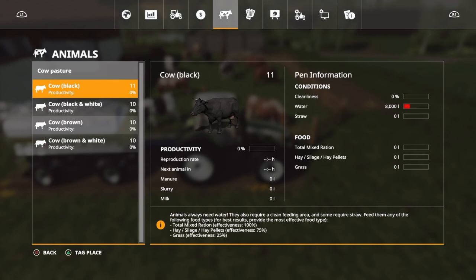While we're in here, let's check on this. So: cleanliness, water, and straw — those are your conditions. For food, they eat total mixed ration, hay, silage, hay pellets, and they eat grass.